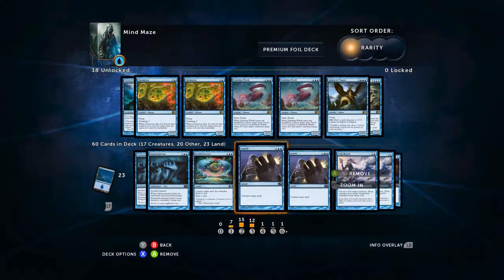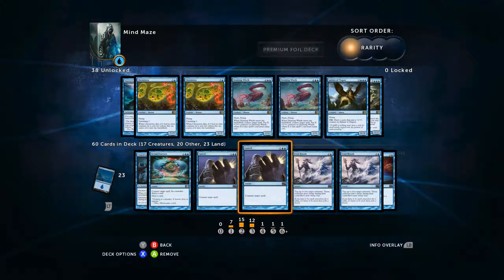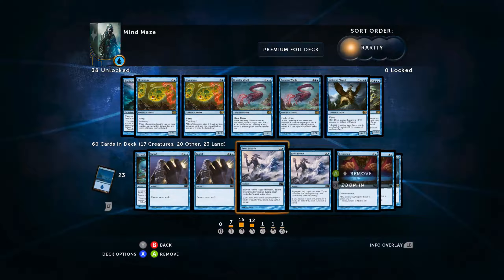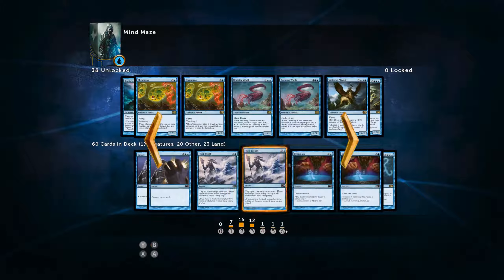One of those in the deck. We've got two Cancels — counter target spell for three mana. It's a classic; it's a really good card, run it. Frost Breath is going to buy us a little bit of time — it costs three but it's going to tap up to two creatures and they don't untap during the controller's next untap phase. I run both of these because it's a very good way to buy a little bit of time and get some card draw going in the interim.